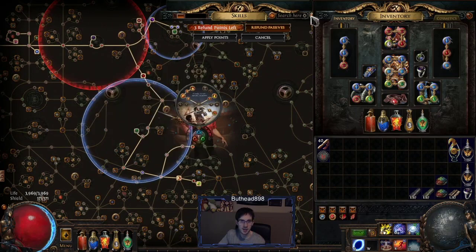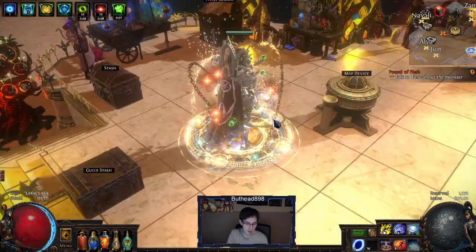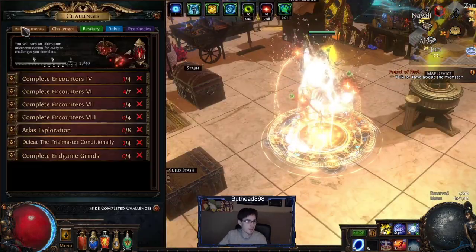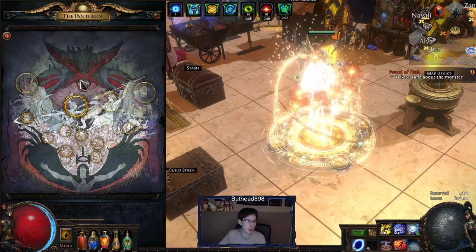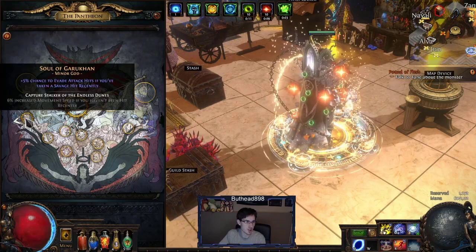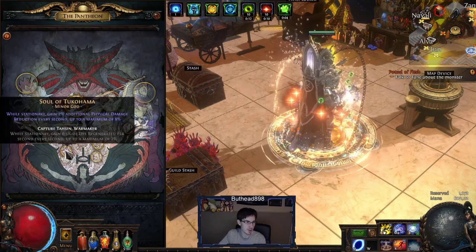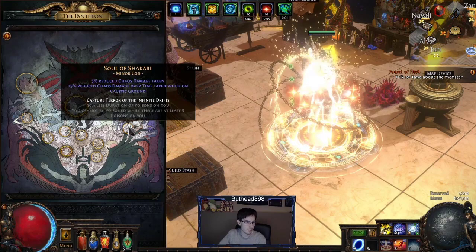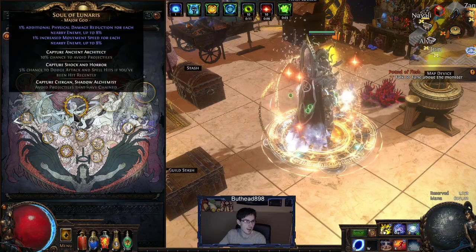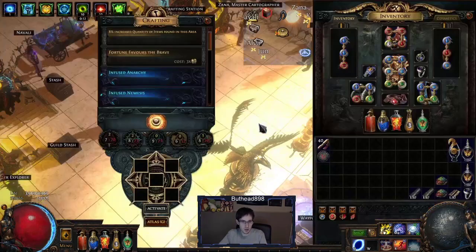Bandits: kill all. Pantheons — I didn't even set them up to be honest. You can take whatever you want; it doesn't matter too much. Anyway, let's get the actual gameplay done — I've been talking a lot. This is a tier 15 Canyon.